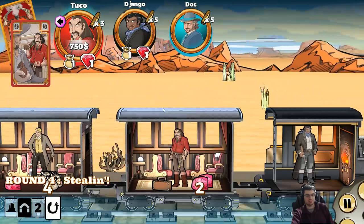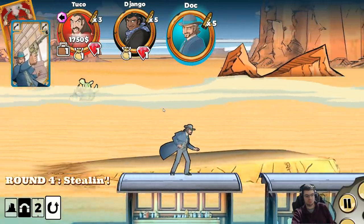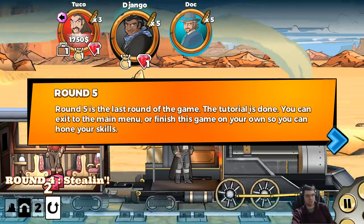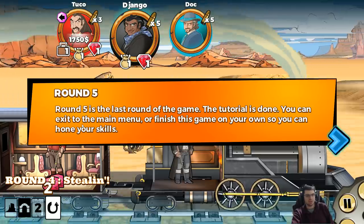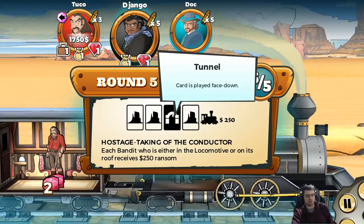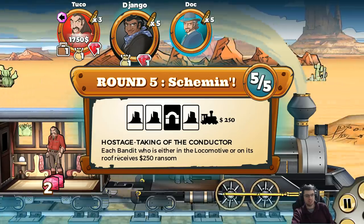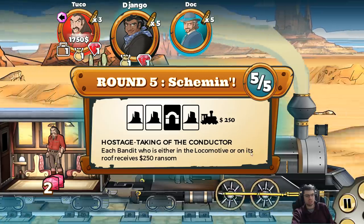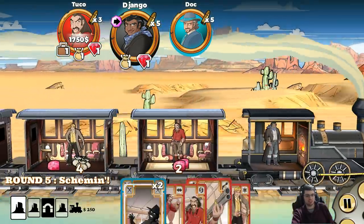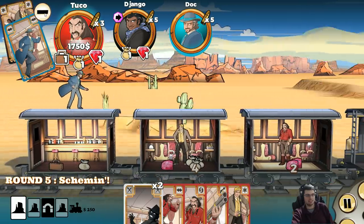Pick up the strongbox. Round five is the last round of the game — the tutorial is almost done. The final round has a mix of normal and face-down cards, plus a special event: hostage taking of the conductor. Each bandit who is either in the locomotive or on its roof receives $250 ransom. So I want to be on the roof on my last turn.